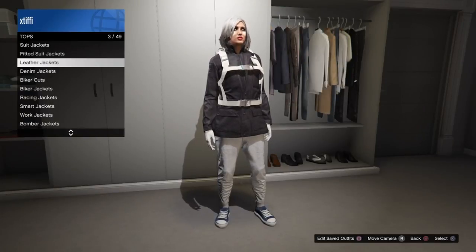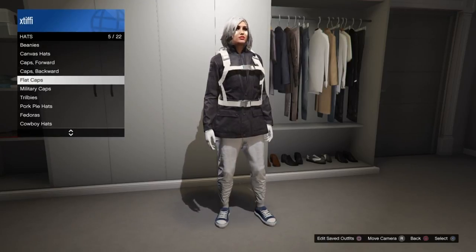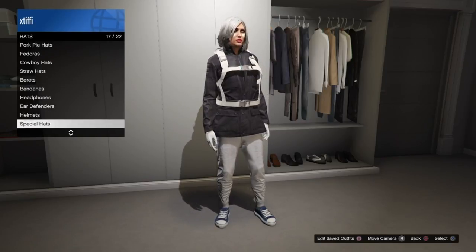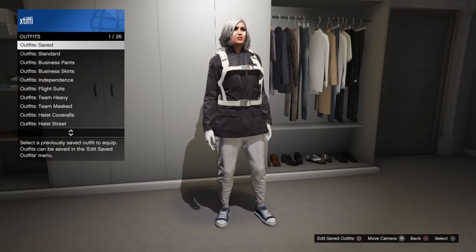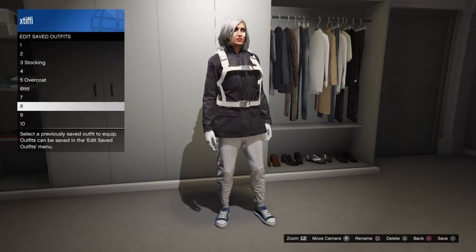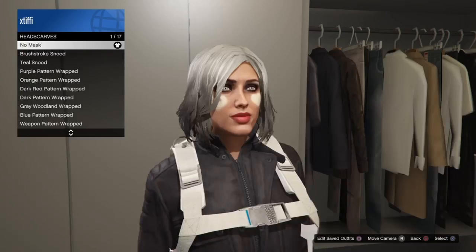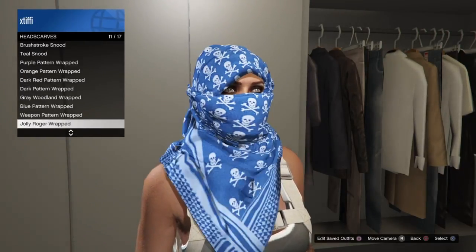If you want to glitch them with something like an overcoat, leather jacket, or sweaters — things you can't normally wear them with — you'll see it will glitch away, but this is a very simple method to fix that. Save your outfit with whatever top you want to wear. If you're doing the wrapped or loose headscarf, add your hat or helmet to the saved outfit. Then go into your mask section, go to headscarves, select the style you want, and do not save the outfit — just back out of your closet or clothing store.